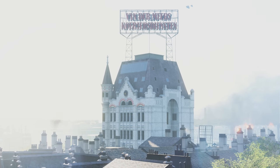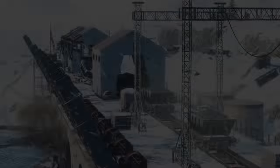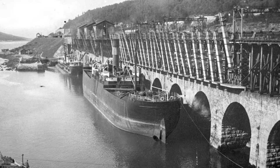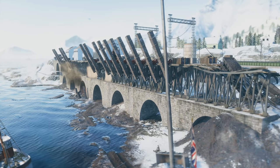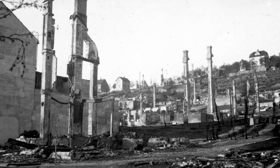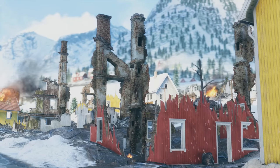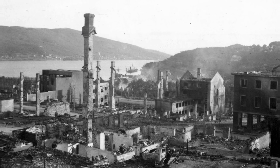Similarly, much of the same can be said for Narvik. A lot of the fighting on the map surrounds the docks that were historically used to load ore onto ships. Although these were destroyed and rebuilt over the course of the war, DICE was able to faithfully recreate the docks based on pre-war photography. The developers also nailed the overall feel of the map by showcasing the destruction the German invasion left in its wake. Many parts of the town burnt down, leaving so-called chimney forests.